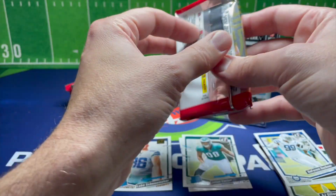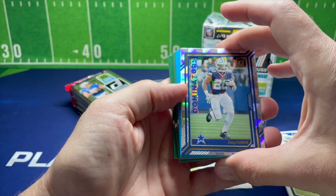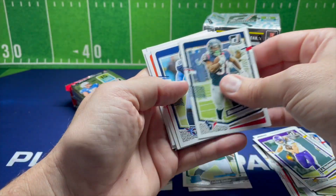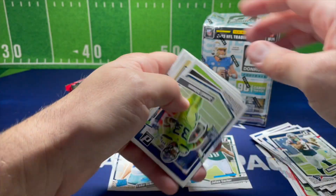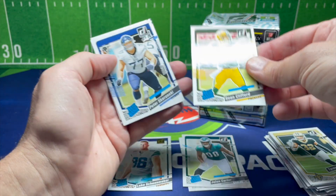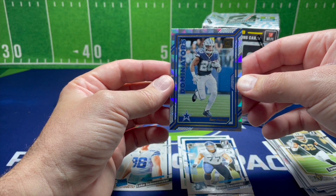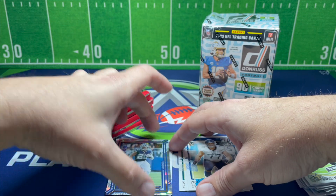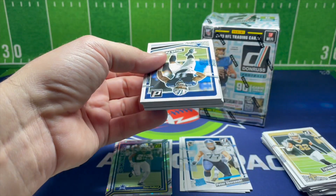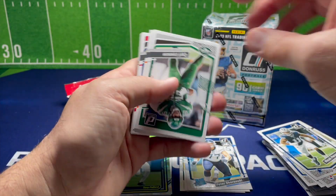Alright, second pack. Lots of base in these. First rookie up we got Sean Clifford, Pete Skerinski, and Tony Pollard on the Dominators. Cowboys had a good win over Detroit the other night — not a bad game to watch, a little suspenseful at the end, but the Cowboys pulled it off. Would have liked to see Detroit finish them off, but appreciated seeing the Cowboys get a win in December finally.